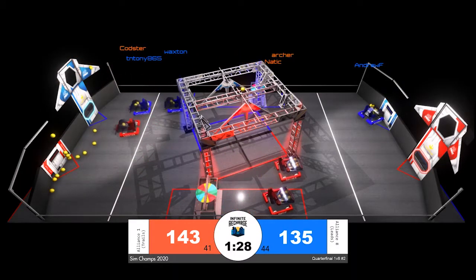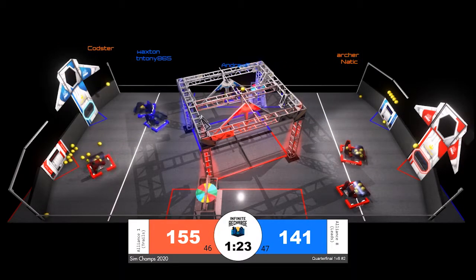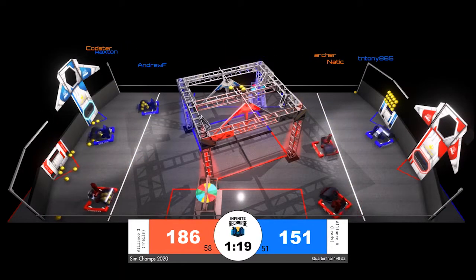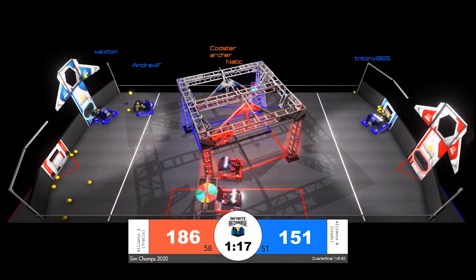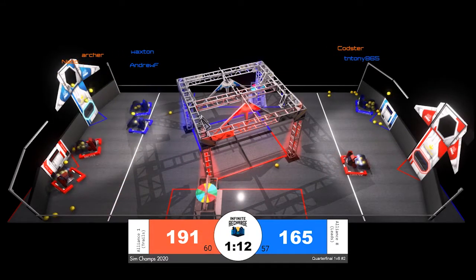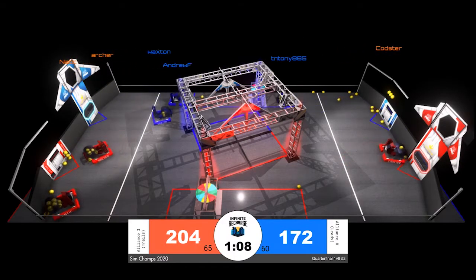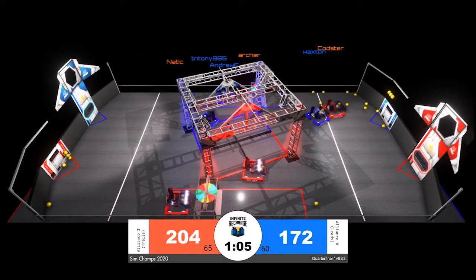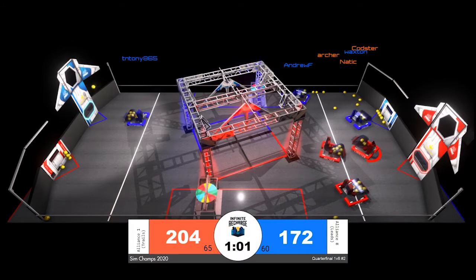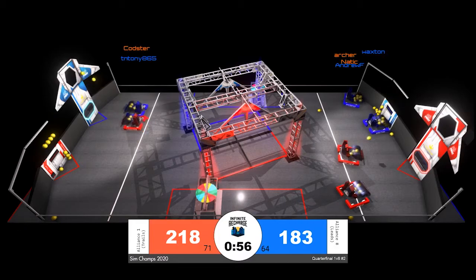Red alliance maintaining their early lead. Red alliance needs a win to stay alive. Codster, one of the most impressive participants throughout our day, looks like they're trying a new strategy — getting in the way of TN Tony, continually doing a light bump against TN Tony to try to mess up their aim, but not starting the five-second timer that could lead to a respawn and the penalty that comes with it. Waxed is also getting in the way of Codster on their way back to the loading zone.